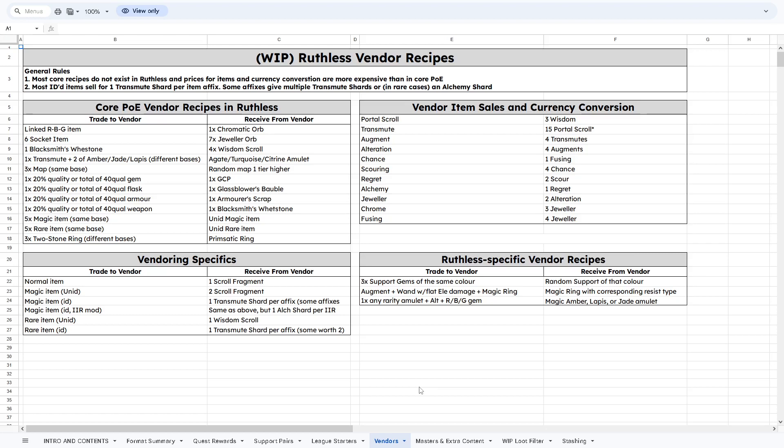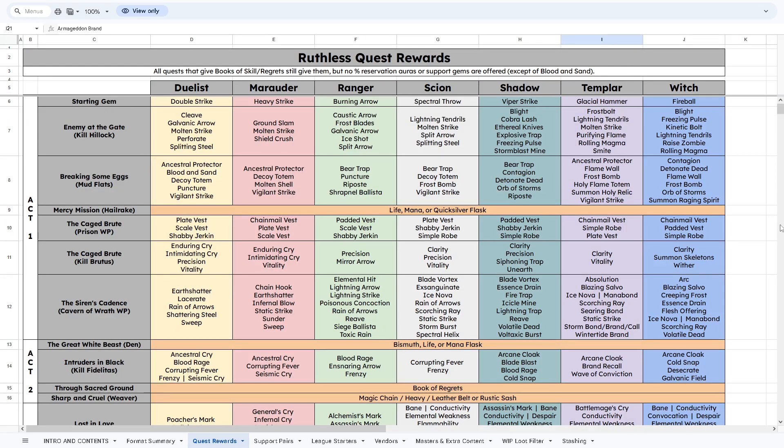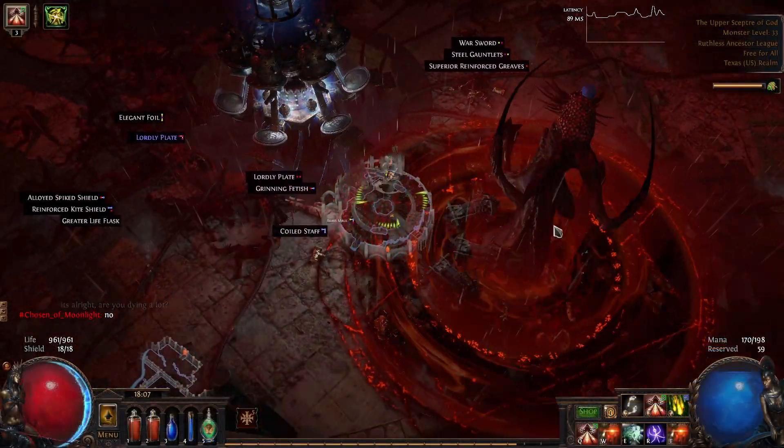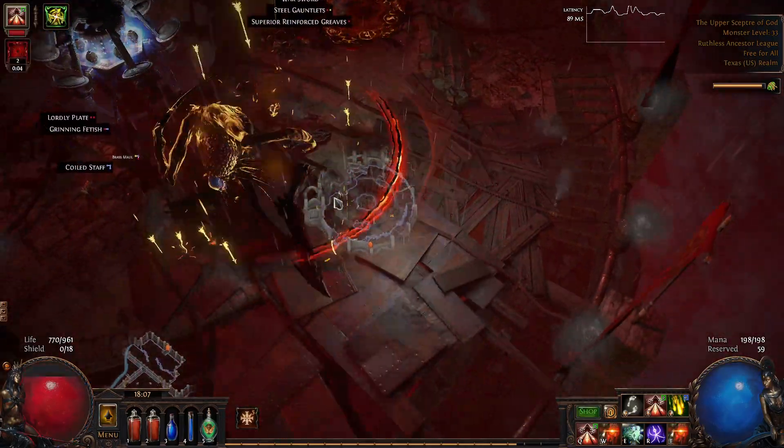Anyone looking to try out Ruthless needs to know that uncarved gemstones should not be used to pick up core damage skills. If any skill gem starts at level 12 or lower, you should farm that skill gem with a mule character instead. The uncarved gemstones are best used for later skills — ones that are normally given in Act 3 and 4.